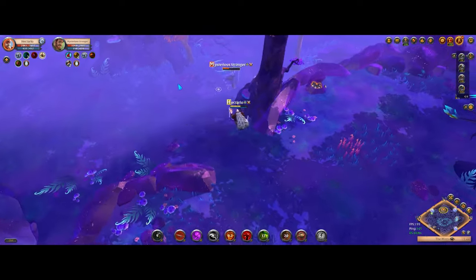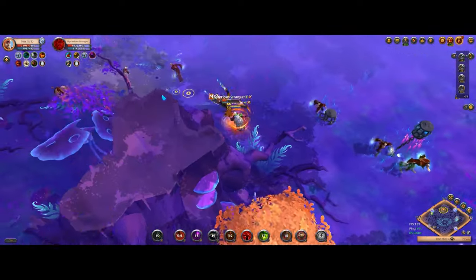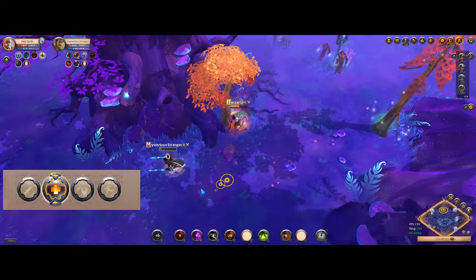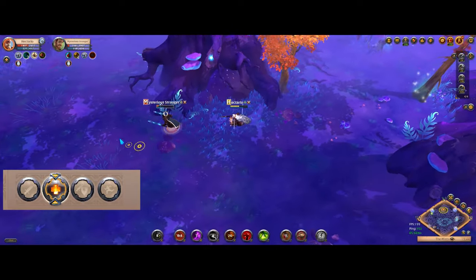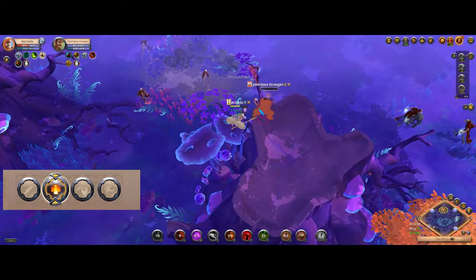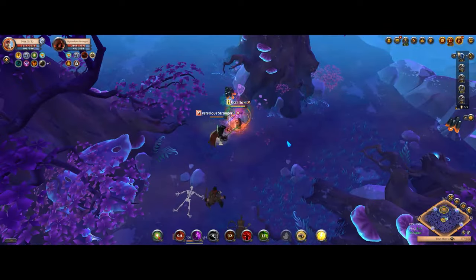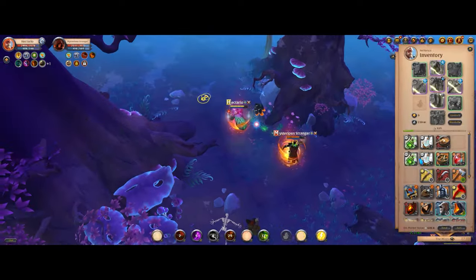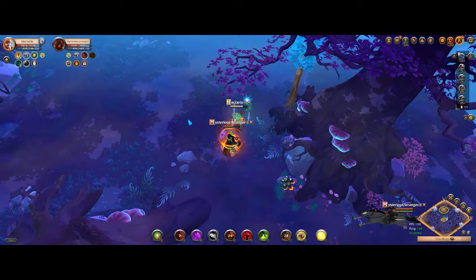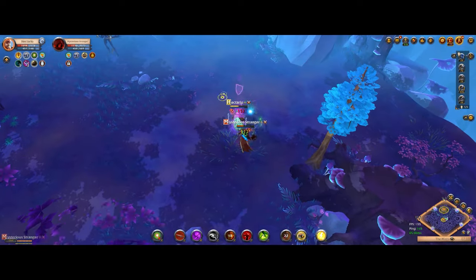The final spell on your spear is a choice of passives, and here you don't need to think about it — just pick life leech. No other passive on the spear is anywhere near as useful, and in combination with life steal food, this passive makes the spear into a bit of a tank in many fights. Hopefully you've gained a new understanding of the one-handed spear's spells, and in the next and last video of this guide, we'll talk about the principles on how to approach PvP situations to take maximum advantage of these spells. See you there!